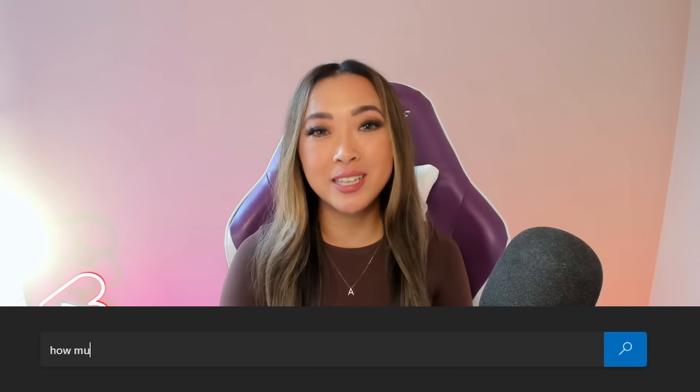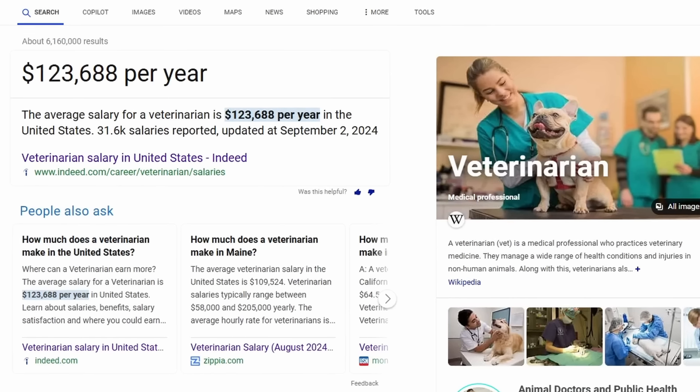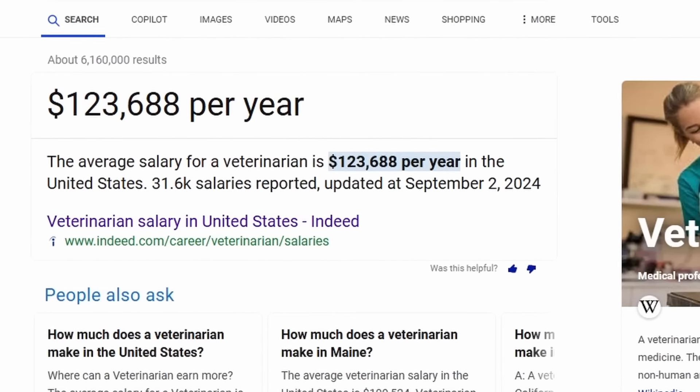Since there's no Sims 4 wage we can compare this to, let's find out how much a vet makes in real life. A quick Google search says that vets on average make $123,688. That is a very healthy sum of cash — it makes sense, they are basically doctors. It's also more than three times the budget we had in our last episode, so this is going to be really interesting to compare and contrast the two houses.